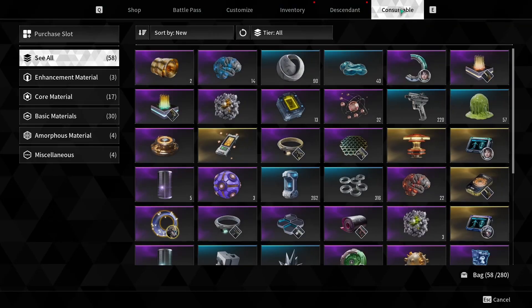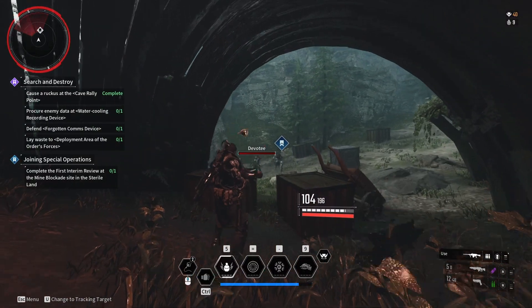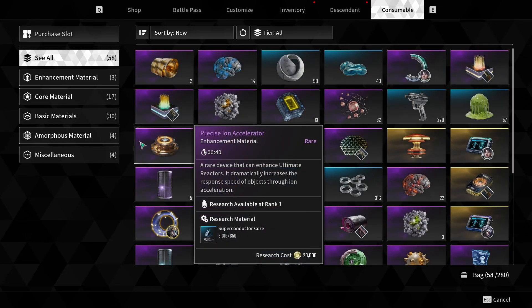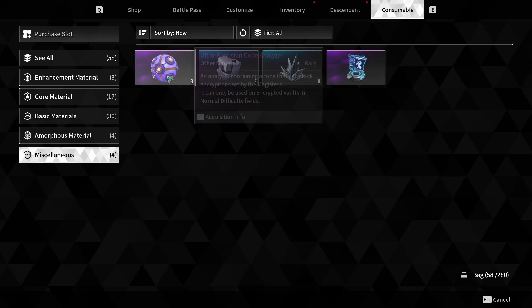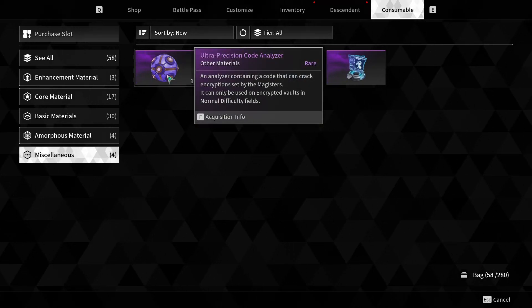I'll show you my ones now — I don't think I've got that many. So the miscellaneous tab, and you can see they look like orbs here. Code analyser — different qualities of them. You get them from doing missions.